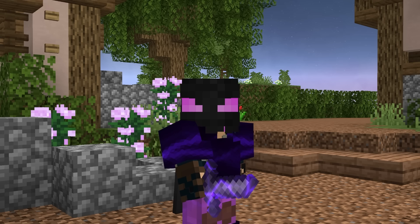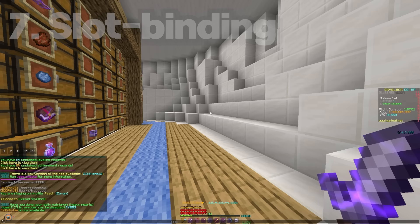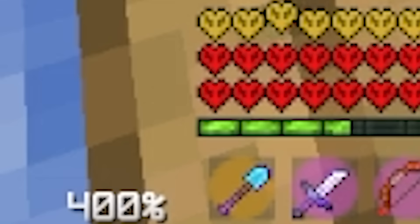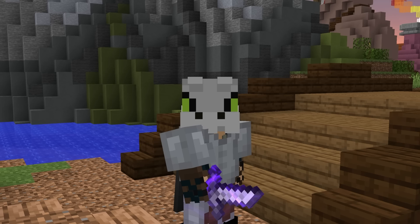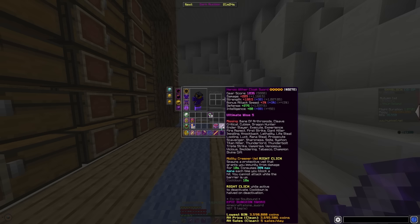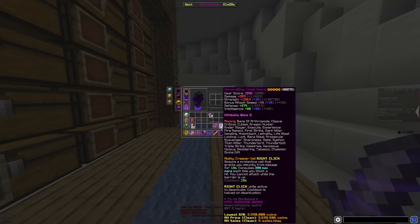The Not Enough Updates mod, also known as NEU, has a useful feature called slot binding. If you play dungeons consistently, your hotbar is probably cluttered and doesn't have enough room for everything you need. Dragging items from slot to slot can be time consuming, and you can even sometimes misclick or drag something into the wrong spot. Slot binding solves both of those problems, as it allows you to bind different inventory slots into hotbar spaces, enabling you to swap items into specific hotbar slots with just shift click.